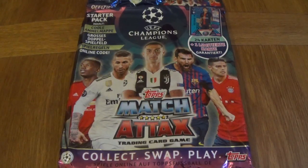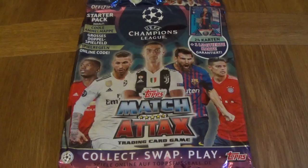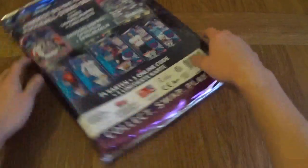This one, as you can see, is a starter pack. It's Samuel Papay — 24 Karten, which means cards — and there are two limited edition cards inside. So you can see this is German. We do have a guaranteed limited edition card inside the starter pack, so let's actually have a look what's inside and see if we can get some really cool cards. Remember guys, if you are enjoying the video, 45 likes would be much appreciated.